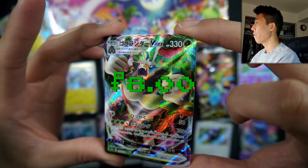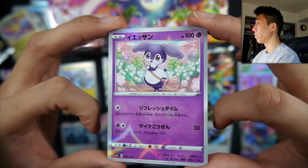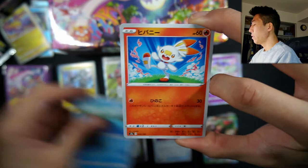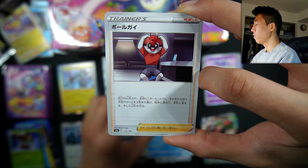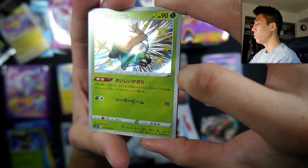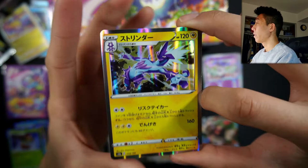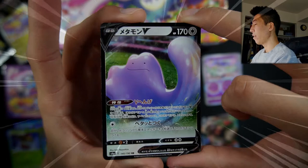Here we have our final Shiny Star V pack — can we get something good, can we pull that Charizard? Starting off with a Phoebe, Scorbunny, Dartrix, an Arctovish, the Ball Guy. Another shiny — let's go! This is the Appletun — I believe that's the name — an Appletun shiny. We have a Toxtricity Holo, a Zamazenta Holo, a Ditto V — very nice, we got the Ditto V and also the VMAX — and we have a Galarian Darumaka reverse.